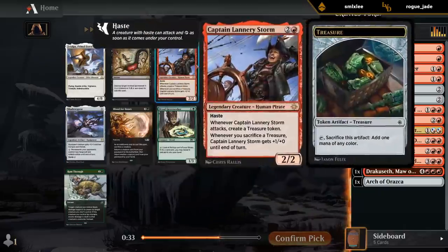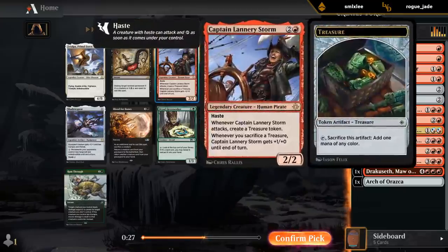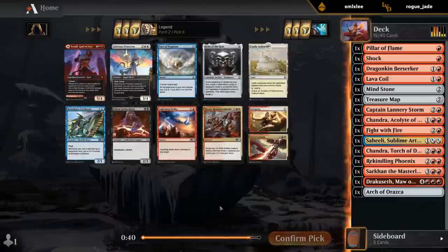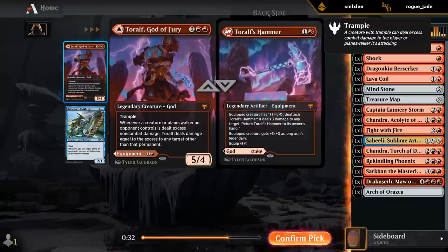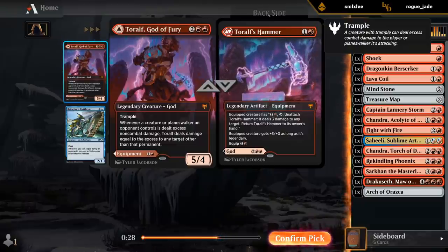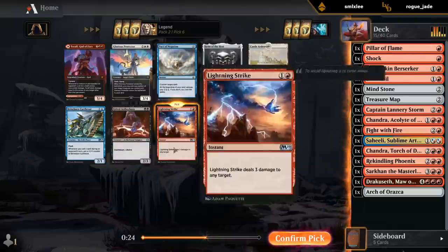Don't think we need Shadowspear, and don't see a strong incentive to move out of Monored now. Also has a bit of synergy with Treasure Map. Lightning Strike seems great. Toralf is better in a deck that has more creatures where we can use the equipment, although the passive ability on Toralf could come up with some of our Planeswalkers. I'll take Lightning Strike.